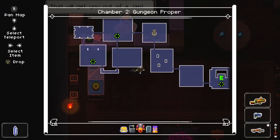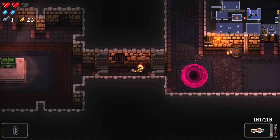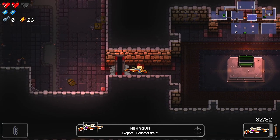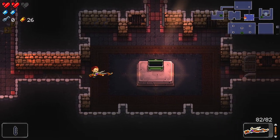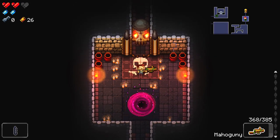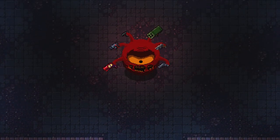We're going to open this particular chest anyway — this might have a cell key in it. It doesn't — it's got a Hex Gun instead. The Hexagon is actually pretty fun; I'm pretty sure it can turn certain enemies into chickens. We'll have plenty of time to explore that. First we're going to have to kill ourselves a boss.